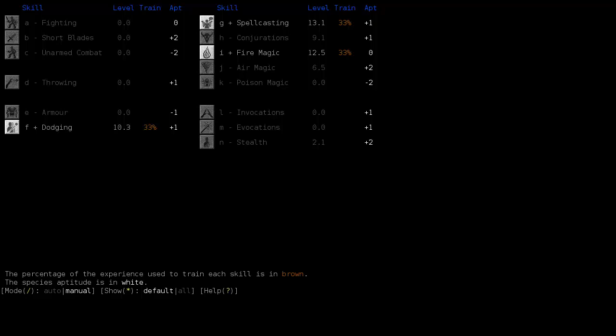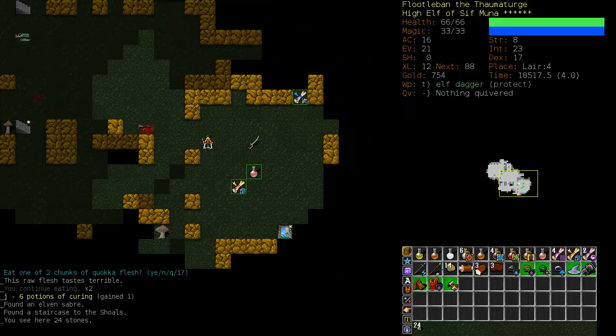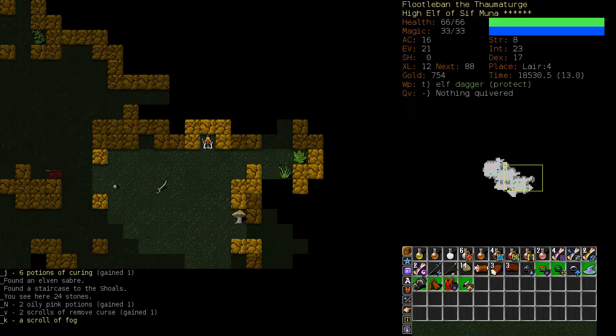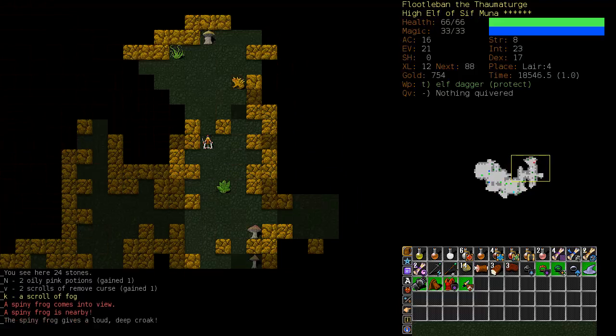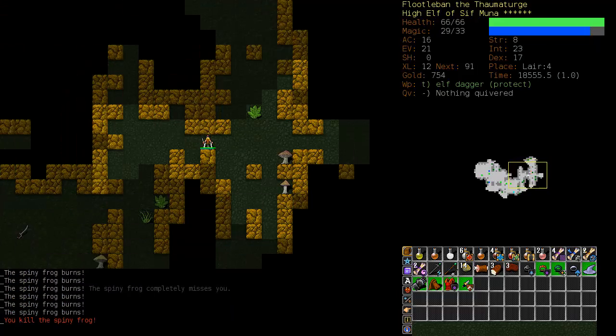What are we training here? Dodging is at 10.3. Let's turn it off and start training armor. And after that we'll start training fighting and get them all up to 10, and continue to train fire magic and spell casting. We're also going to want some conjurations pretty soon. Our three skills of magic - I'm not pushing it, but it's better to train less.